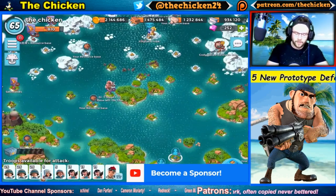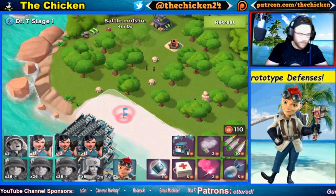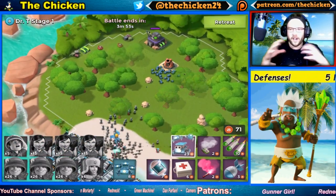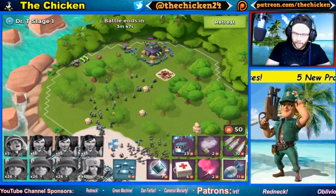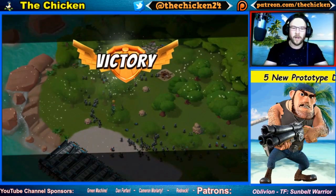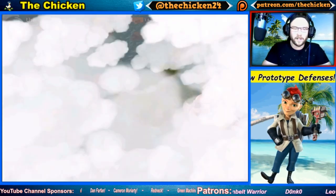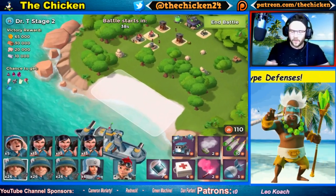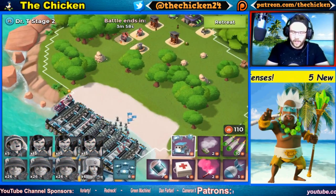I've got a total of six prototype defense ideas, so strap yourselves in. The first one is called a Shock Geyser, something I've actually spoken about before on the channel. It works like a giant shock cannon that throws out a bunch of miniature shocks all over the base, maybe covering the entire radius. It would shock all incoming troops for one or two seconds — you wouldn't want five or six seconds because that would destroy any balance.